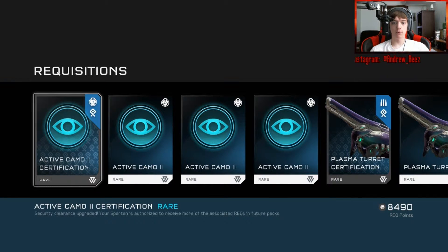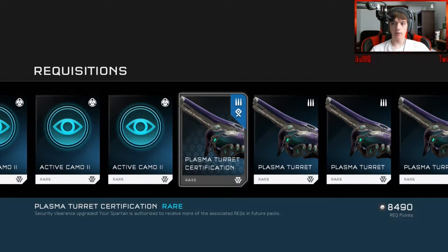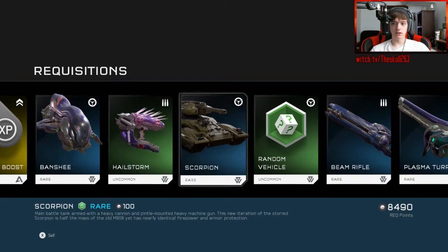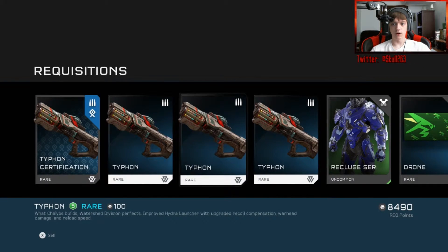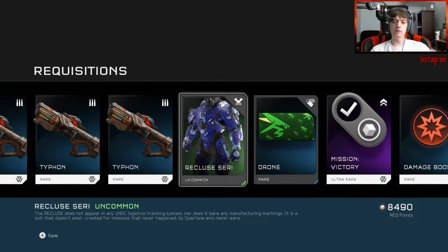Active Camo certification, Security Clearance upgrade — Spartan is authorized to receive more, so I can get more Active Camo. Plasma Turret certification — so now I can get plasma turrets. I got the Number Six emblem unlocked, Arena banshee — more boring stuff. No armor in this one. Actually yes — the Recluse armor. The Typhon certification.